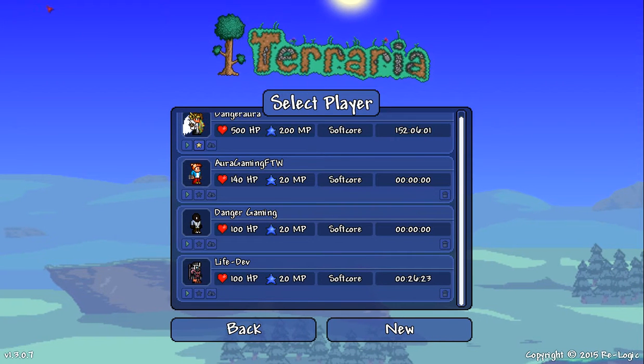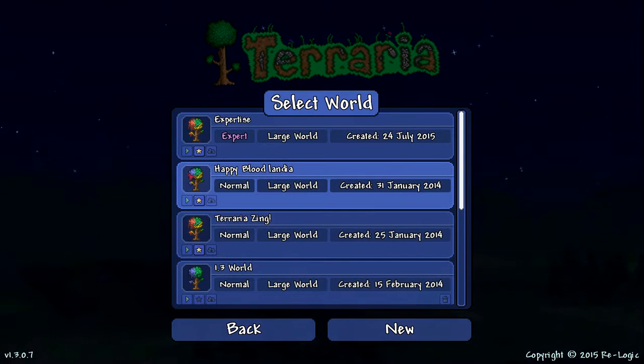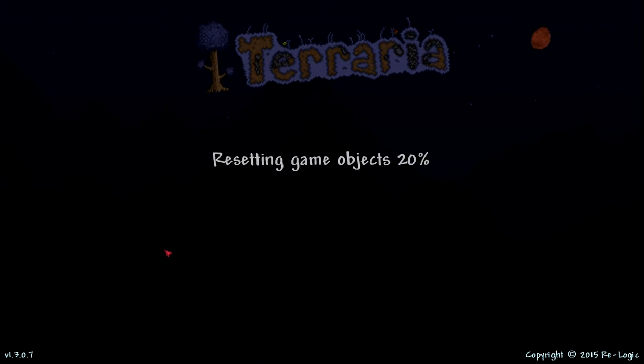Someone is telling me to press Alt+F4 — I already know what that does. So let's go into my expert mode world.